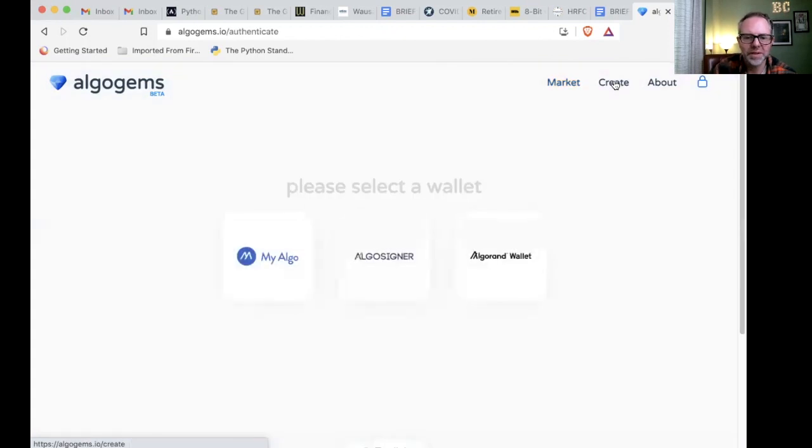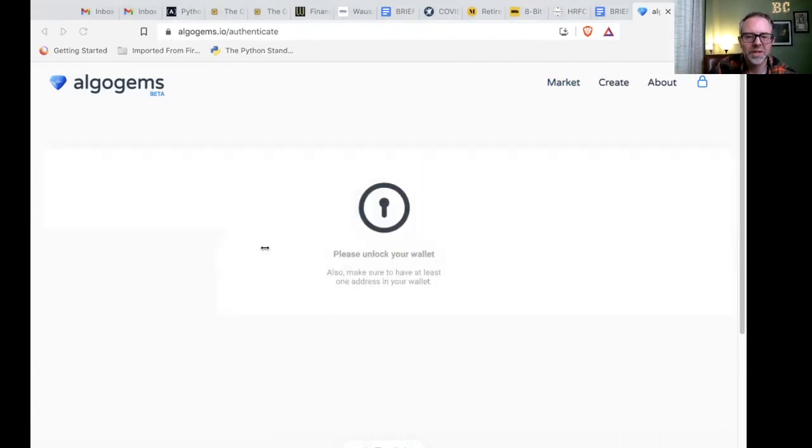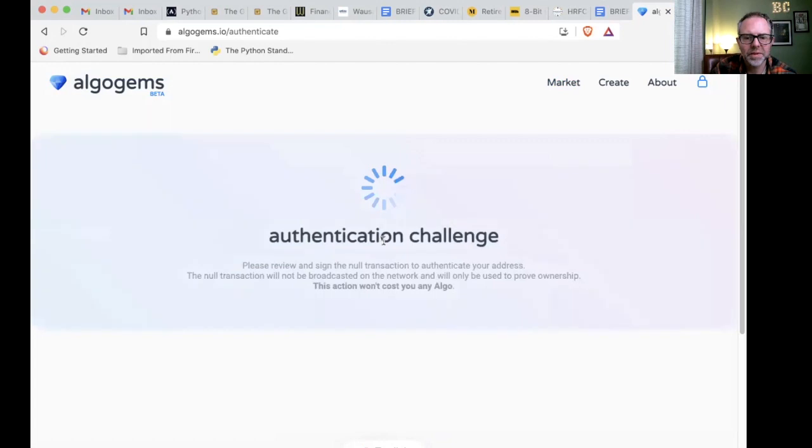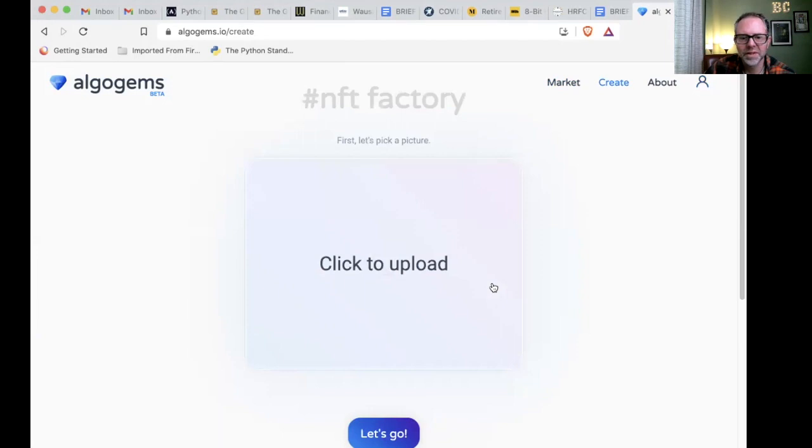We're going to use the MyAlgo button. A little pop-up screen came up asking me to sign in, so I'm signing in on the MyAlgo wallet — this will just take a minute. It asks you to authenticate the address. This action won't cost you any Algo, by the way. You will be amazed at how quick this goes. Okay, we're going to skip through this part because it took a while.